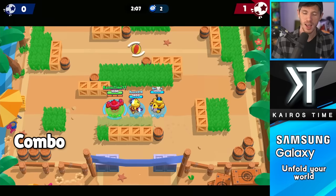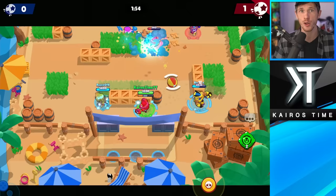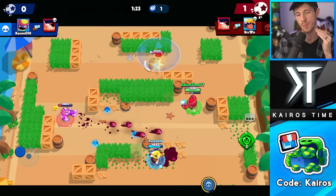Up next, we have Bo and Tick. Bo's new super totem has made a lot of his old synergies pretty much unusable, but the totem is still really good, and he's picked up new synergies with brawlers like Tick or other throwers. Bo can place his turret behind a wall, and if the enemy cannot get rid of it easily, Tick can charge up his super very fast. This works well with every thrower — including Grom, Barley, Dynamike, even Sprout — but it works especially well with Tick because Tick is really easy to hit shots with.